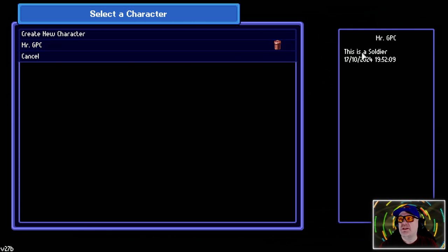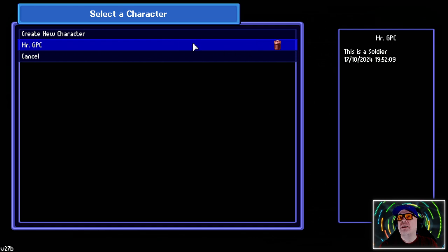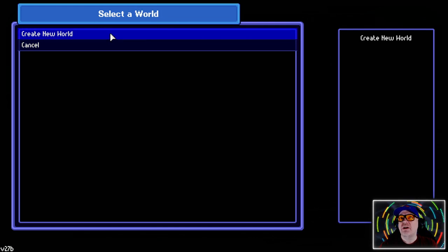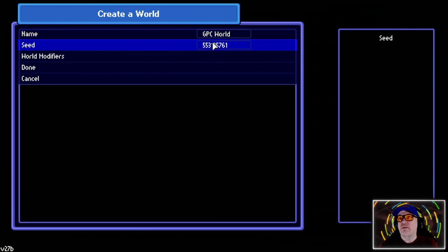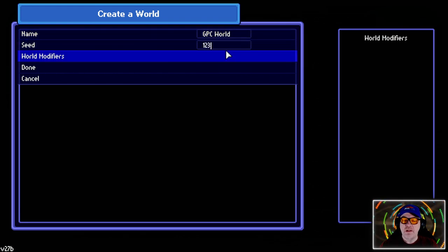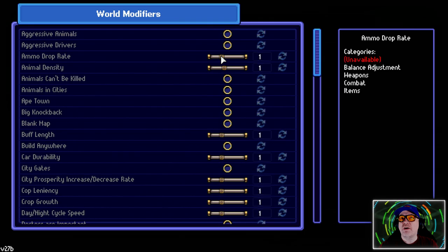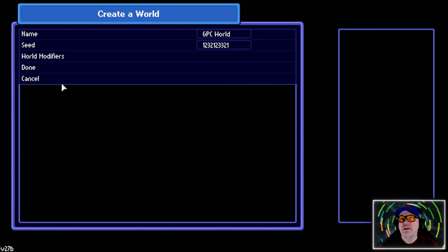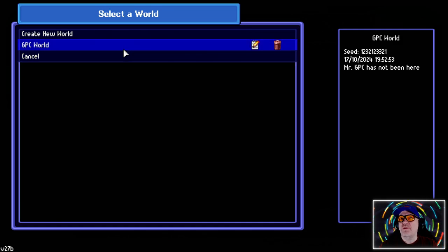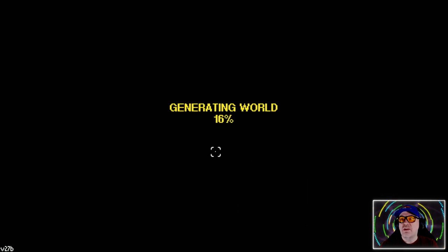There's a bin, we can delete him. This is a soldier created on the 10th, 2024 - this came out last night so we're about 24 hours behind the curve because I've got a day job to do. We'll select that character, create a new world, call it GPC World, set a seed of 1-2-3-2-1-2-3-2. We'll leave world modifiers exactly as they are and click done to start.